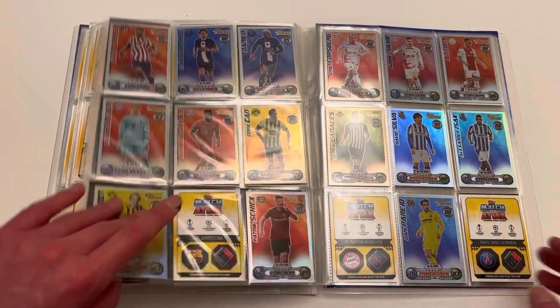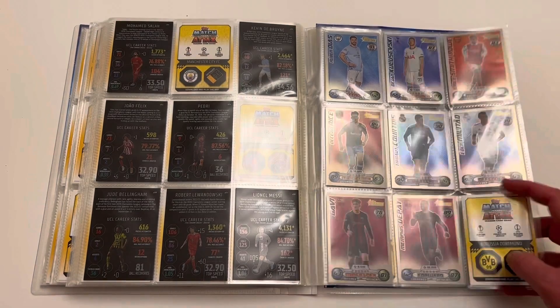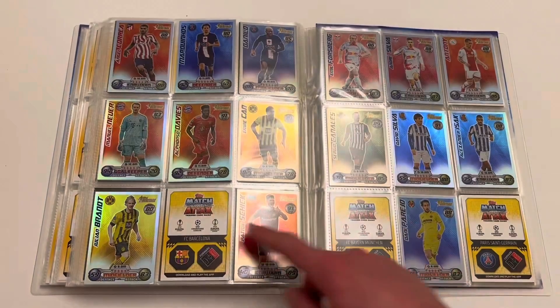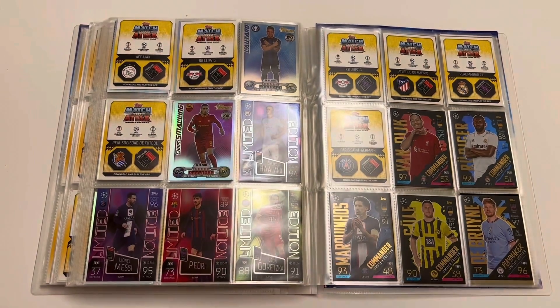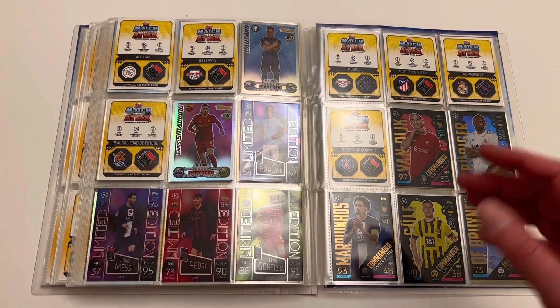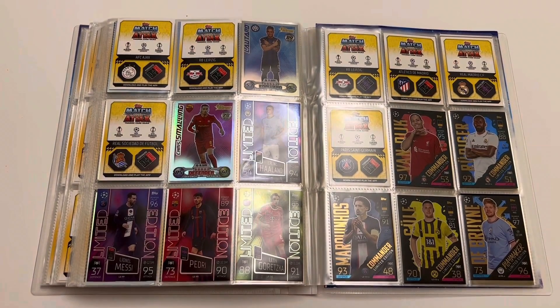From the Heritages, I've started double backing them to make extra space. I am missing seven Heritages from my collection, which is really annoying. They're the hardest to get — they're one in five packs. They were a nightmare last year and they are a nightmare this year too. Seven missing, but we've got the majority of them — we are so close to that dub.